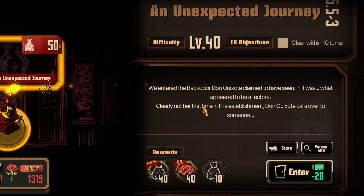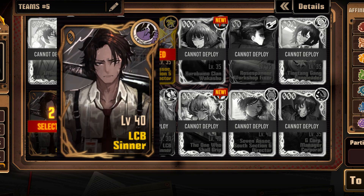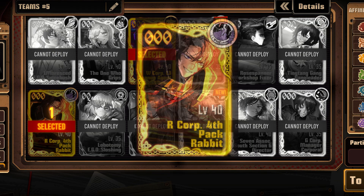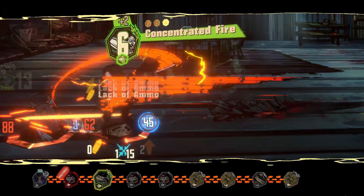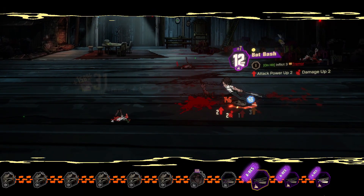Here are the weaknesses. Stage 3 is the first battle, having only Don Quixote and Heathcliff. The best combination is base Heathcliff and any Don Quixote ID that has pierce damage — notably W Corp L3 Cleanup Agent, Sync Association, or South Section 5 Director. While R Corp 4th Pack Rabbit Heathcliff is incredibly strong, he is extremely weak on the first stage as he runs out of bullets very quickly — he'll be of use later. This first stage is incredibly easy.